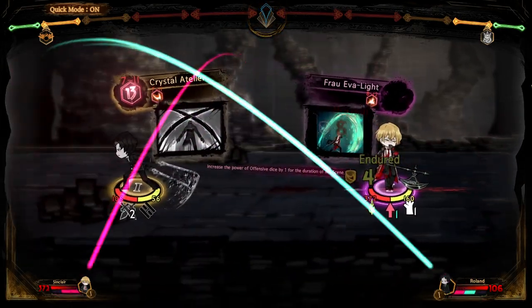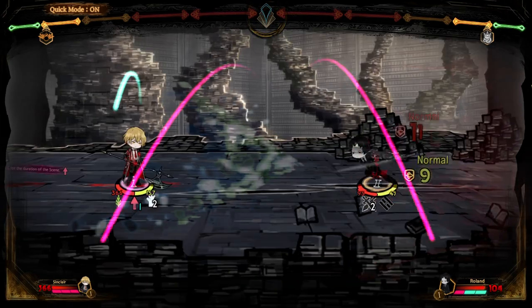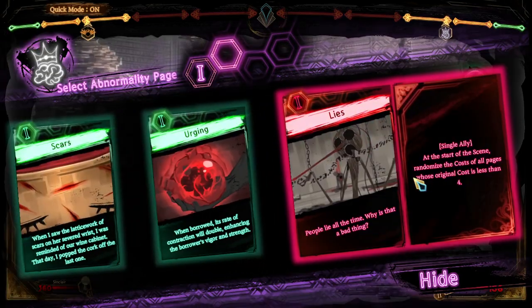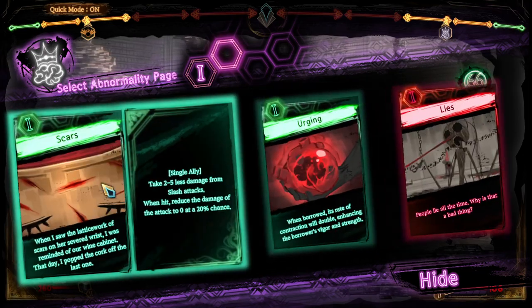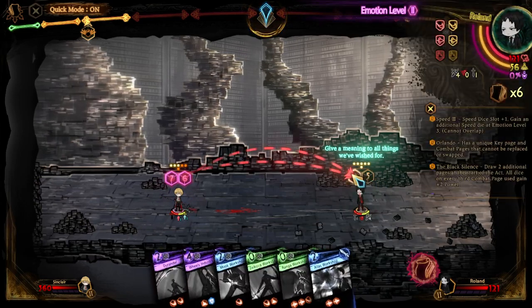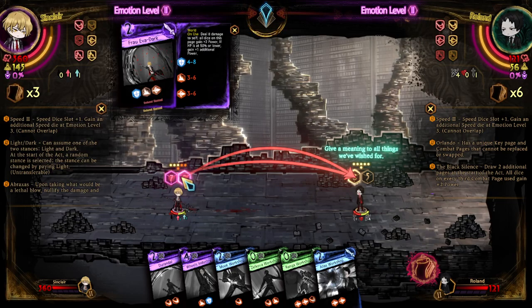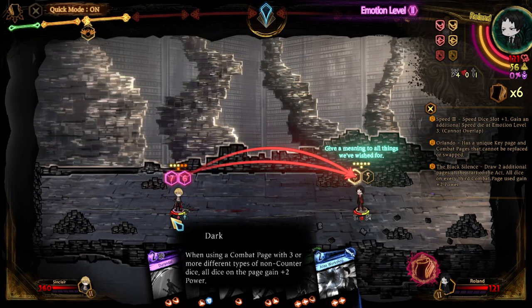Yeah, we do some damage here. We try this clash — that's not the worst situation. We took one attack but we recovered the stagger resist right back. We can go Scars or Urgent — this is a difficult decision, I think we'll go for Urgent. I want to get speed because I am lower than him in speed. Now he's dark — when using a combat page with 3 or more different types of non-counter dice, all dice in the page gain plus 2 power.